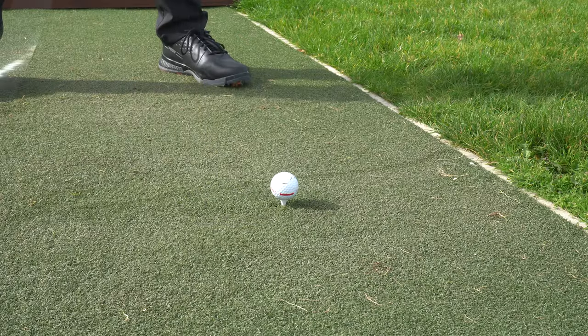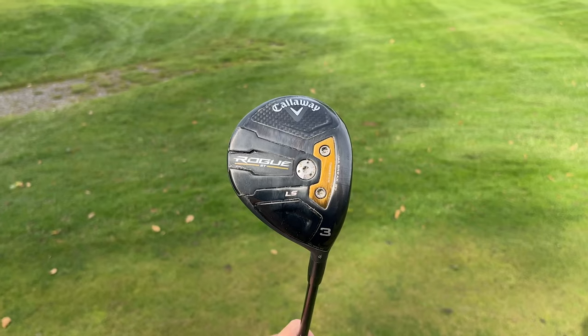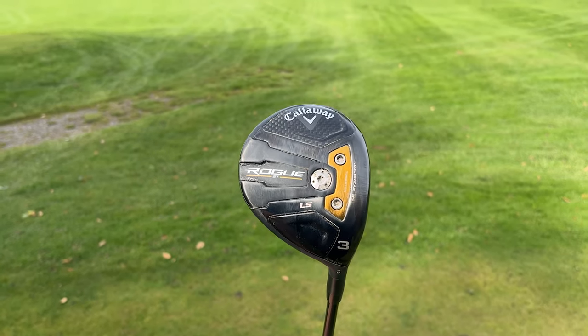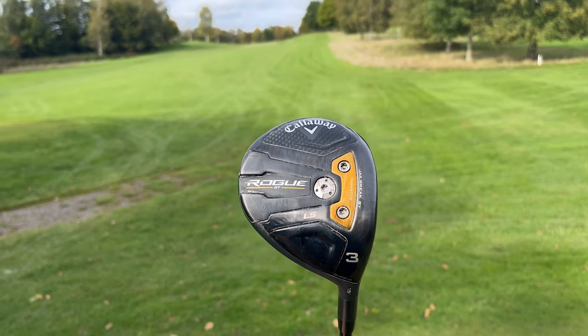Fairway woods are truly one of the most important clubs in your bag. You need to be comfortable with them and you want to be able to find the fairway every single time. Pros use them a lot and we should too. If you're looking for forgiveness, Callaway is the one to go for. If you're looking for overall performance — a really good club with every single facet ticked off — I think Titleist is the one to go for. Cobra and TaylorMade are still good as well, but honestly for those ones I'd wait to see what their 2023 offerings are.